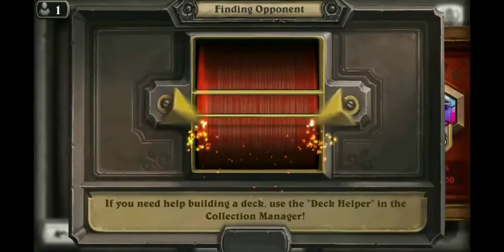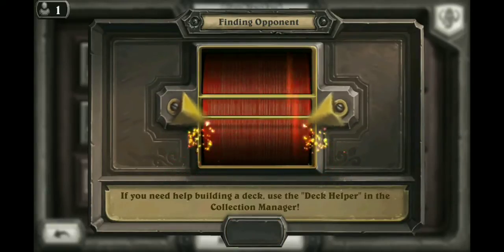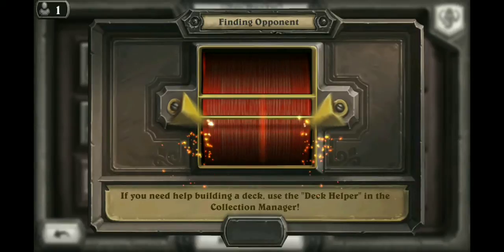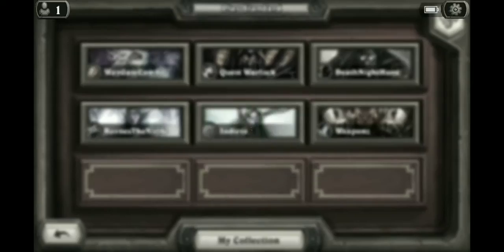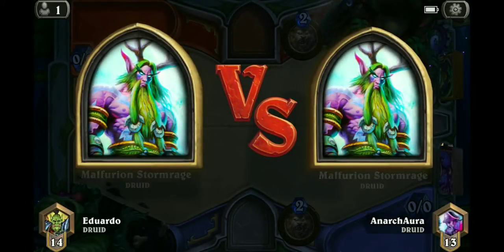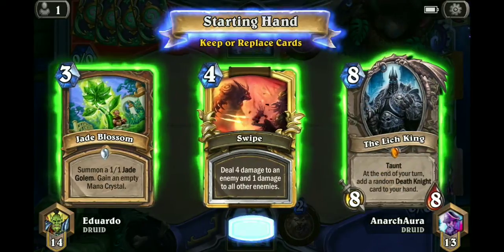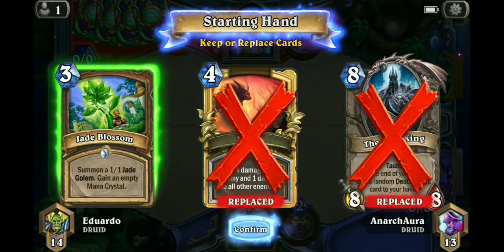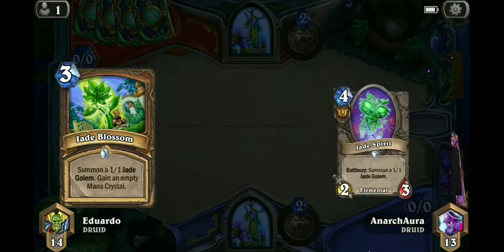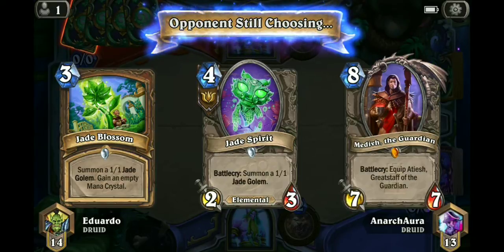Alright, we will not settle for failure. Always with the mirror matches — I swear. I mean, it's probably just because it's a powerful deck and a lot of people are playing it, but I've never gotten as many mirror matches as I have right now in Druid. Okay, so we're digging for our ramp. Not the worst — I have Jade Spirit; Medivh is a little awkward, at least for the opening hand.